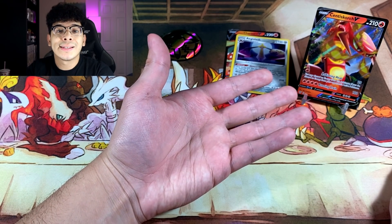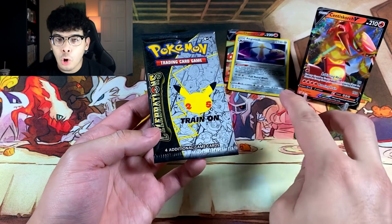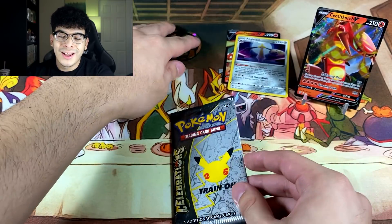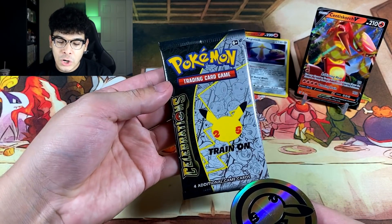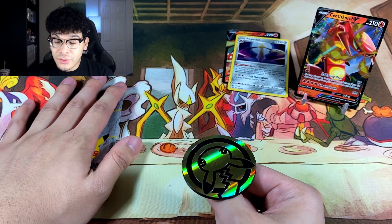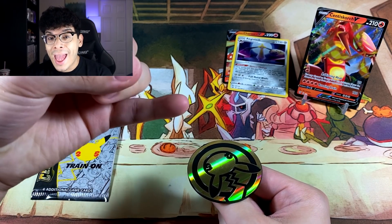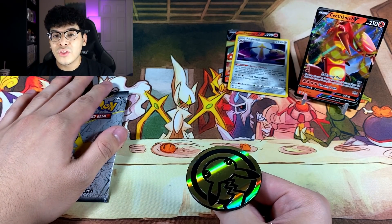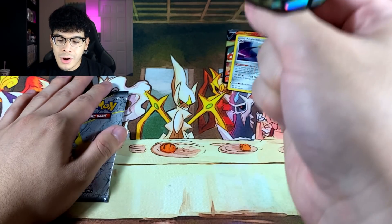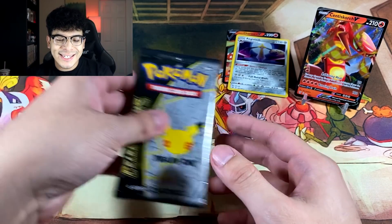Now the true nightmare begins, everybody. Those were just openers — nothing crazy. This is the true, true nightmare. Let's flip the coin for the first Celebrations pack of the video. I'm nervous because we still need like 14 cards from this set, and two of them are the Secret Rare Miyu and the base set Charizard. So if we rip either of those, I am 100% crying. Okay, three, two, boom — we got ourselves a safe for the first Celebrations pack.